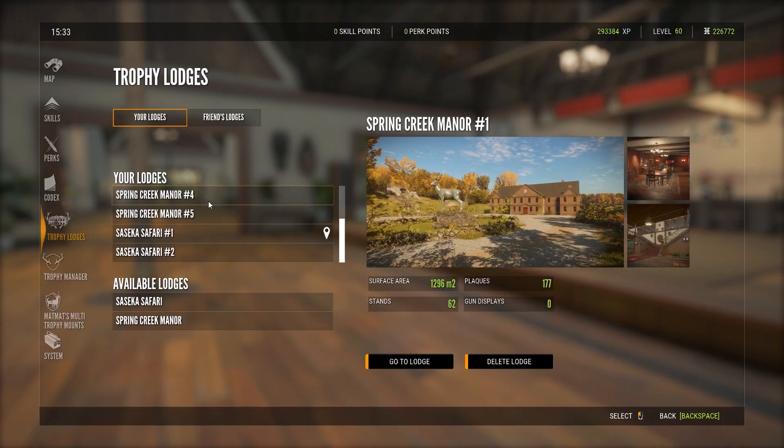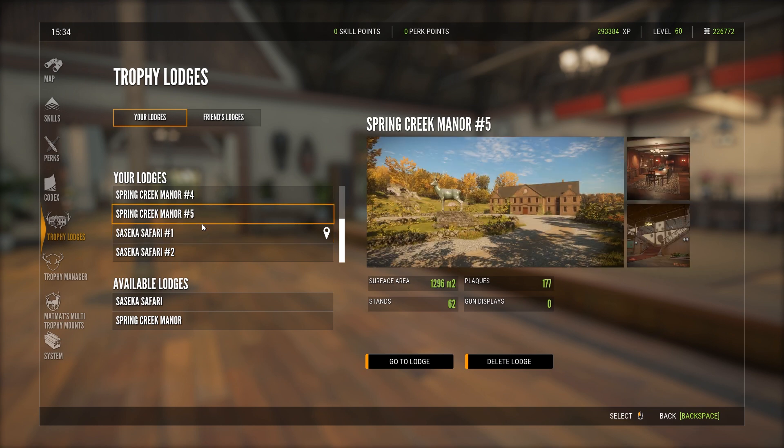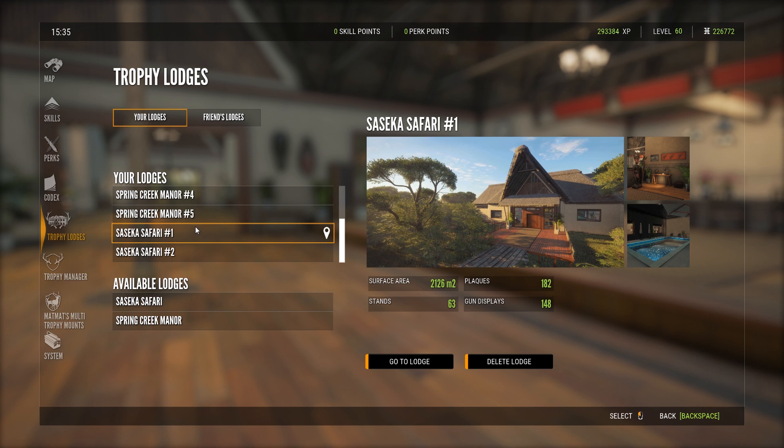One of the things I really want to point out is that it really does not make sense — unless you like the aesthetics of the Spring Creek Manor — to buy that DLC anymore. Just go straight for the Saseka Safari Lodge. Surface area is pretty much twice the size. It has five more plaques and a lot more big plaques. It has one more stance and all the gun displays as well. In my opinion it looks better, but if you prefer Spring Creek Manor aesthetics get that one instead. You cannot place massive mounts in the Spring Creek Manor.